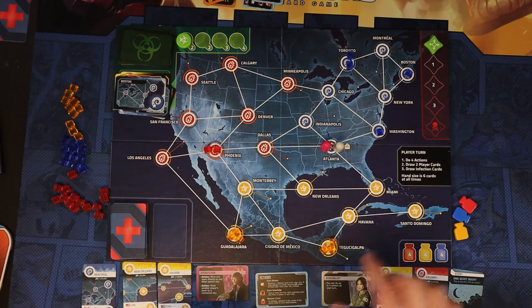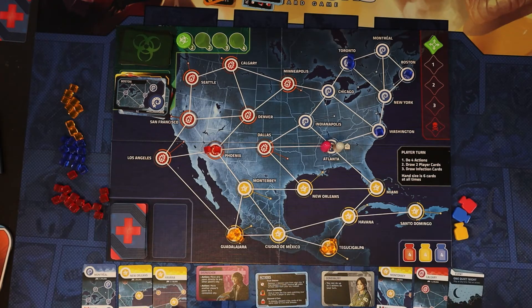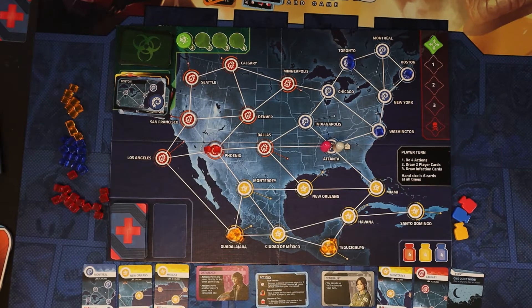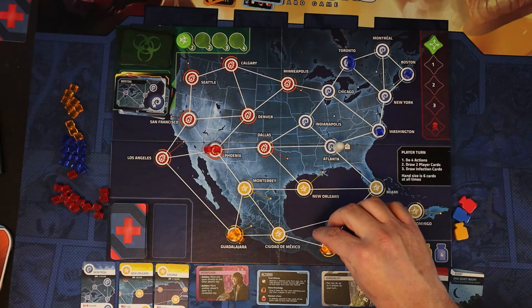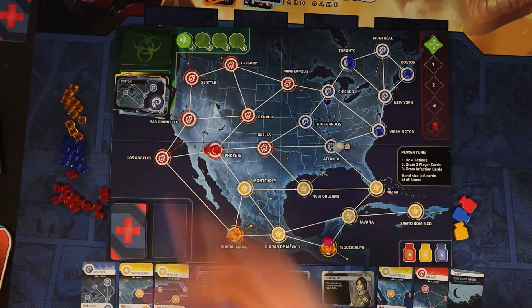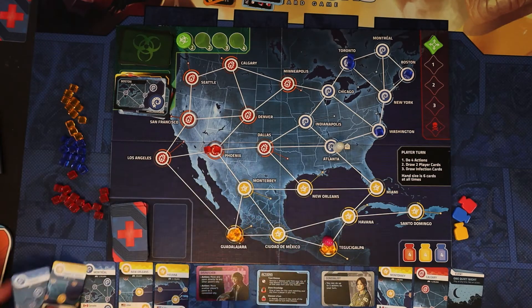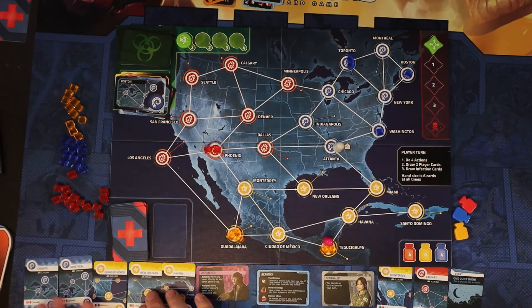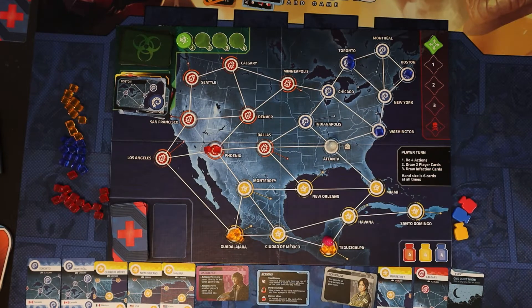These spots are pretty dangerous because they have three cubes on them. I need to get down here. I can fly to Havana to save some time, but you've got to be careful discarding cards because those are the ones you need to turn in to cure diseases. So I'm just going to move and remove a cube for my four actions — that's the dispatcher's turn. I'll draw two cards: we get Toronto and Ciudad de México. The dispatcher now has three yellow and the generalist has one yellow. If I can get them to meet up, the dispatcher can get that fourth yellow and get back to Atlanta to turn those in.